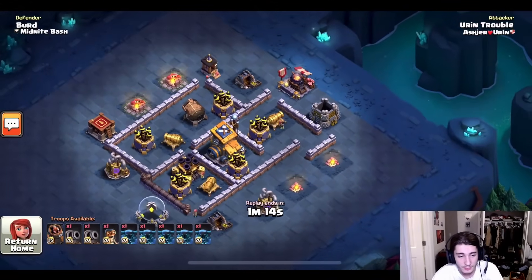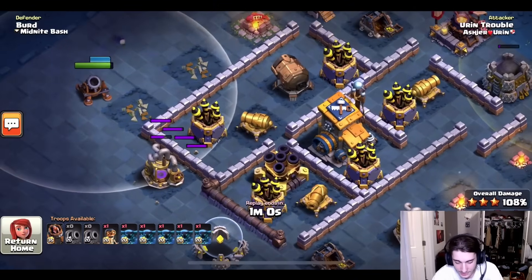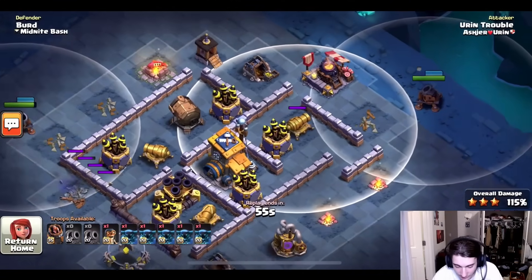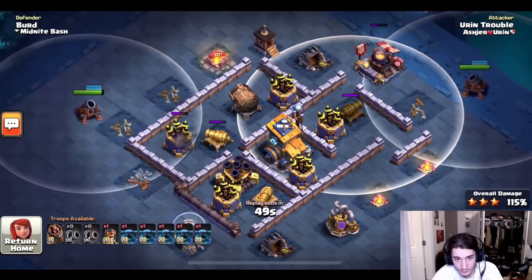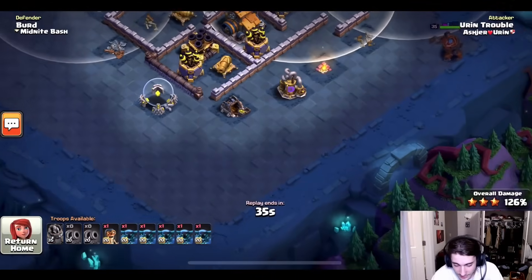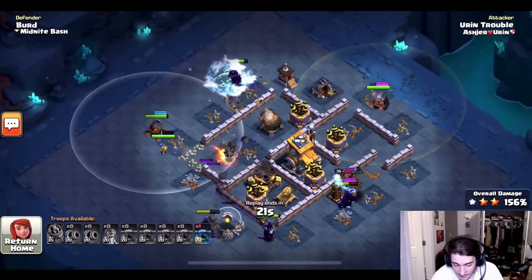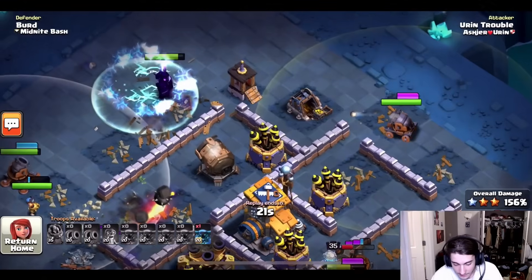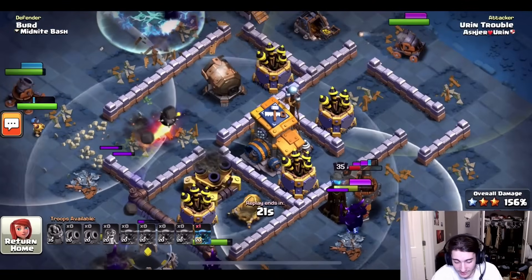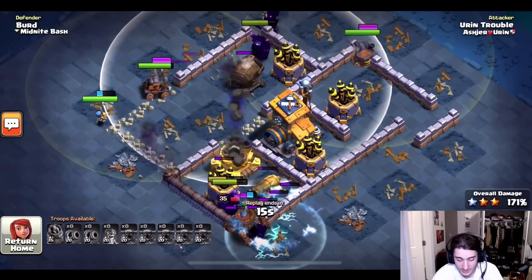Heading to the next stage, he switches out the archers for all PEKKAs and starts his cannons working around the corners again. He told me the number one thing is patience because the cannon carts need time to thin out the base for you. He starts the battle machine all the way in the corner, finds a tesla or two, but it doesn't matter. He places all four PEKKAs with one more in reserve. What's going to stop them? There's one cannon, one mortar, one tesla, and one giant cannon. He has nothing to worry about.